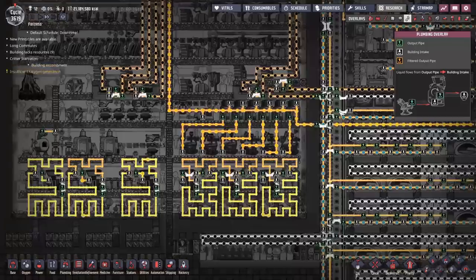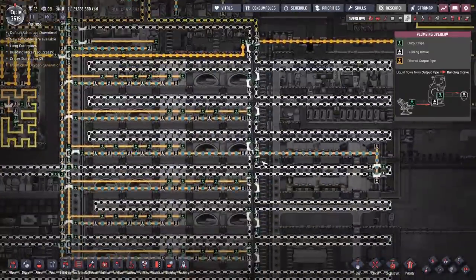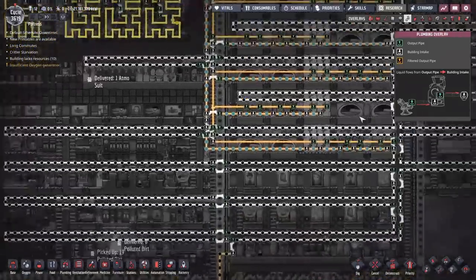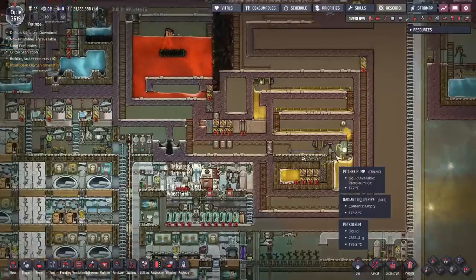We want to see where all that petroleum is coming from. That petroleum goes up to the top of the map but comes all the way from over here past the main base, cooled down by an awful lot of crude oil. There is just so much piping everywhere — maybe that's what's crushing the game. There are a lot of moving parts going on in this base everywhere.